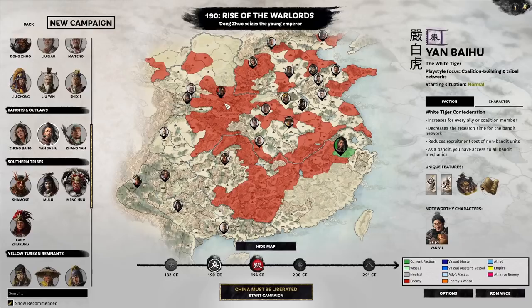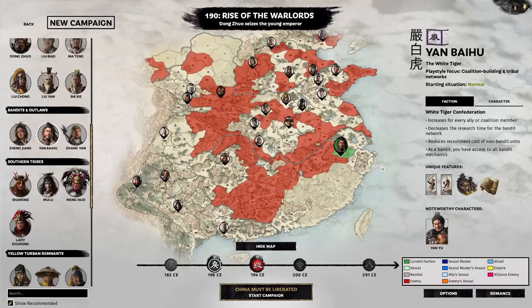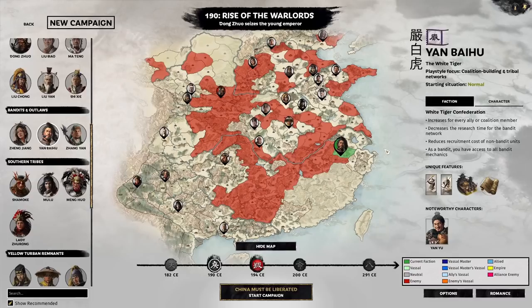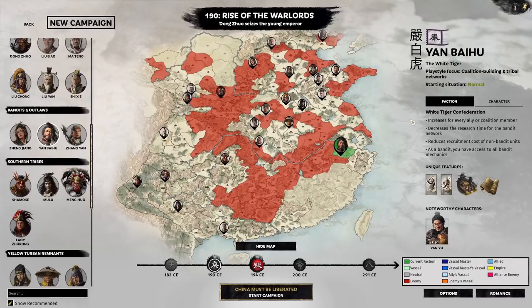This might look a bit scary, but most of this is Han Empire and Dong Zhuo, which are the only factions you start out at war with. If you notice the icons, there is not a playable faction anywhere close to you. So all of this Han territory is free land for you to grab. It's very easy to start as Yan Bai Hu, so the early game part of his campaign is not really difficult. We'll be taking most of this guide to talk about bandit mechanics and his faction mechanics of the White Tiger Confederation.